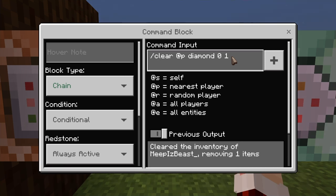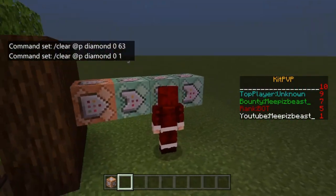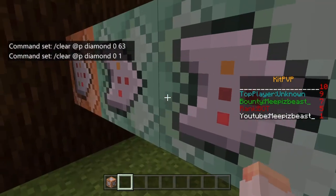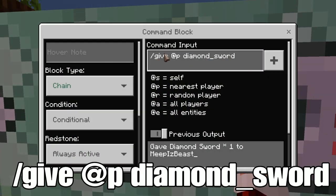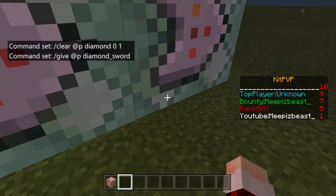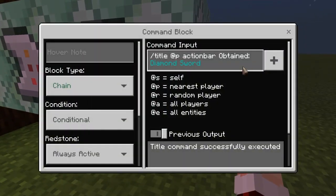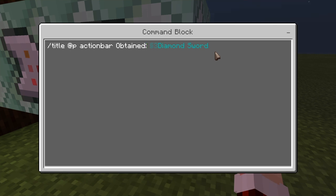The second command block also uses '/clear @p diamond 0 1' — that's just to activate the next one in sequence. The third one is '/give @p' whatever item you're selling and for however much. The fourth one is the action bar command — you can put any text in any color. Just make sure the format from that point on stays the same.